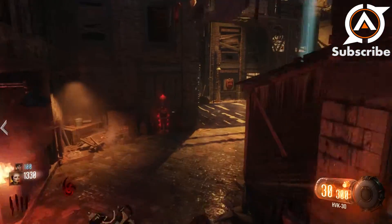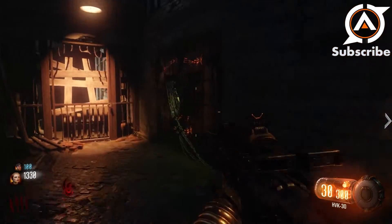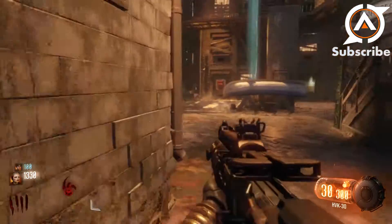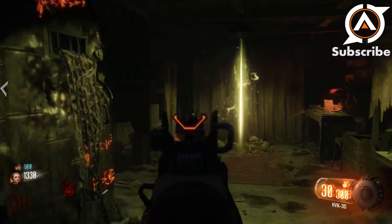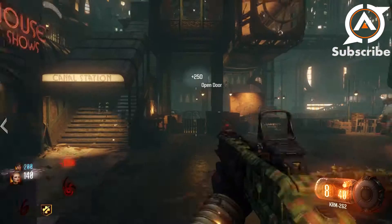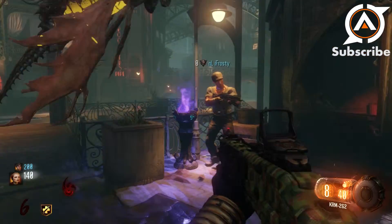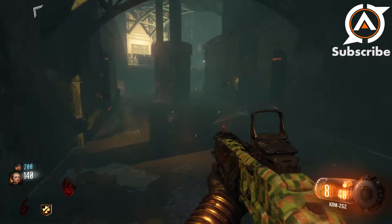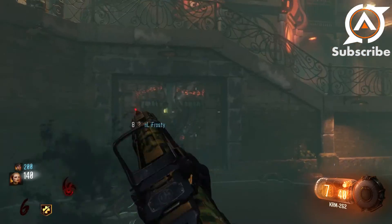There are two more perks: Mule Kick and a new perk called Widow's Wine. To access these you need to reach an area called the Rift. Around the map you'll see special doors — go Beast mode, melee them open, then hold X to open the actual entrance to the Rift. We'll show all three entrance locations across the districts. Once all three portals are open, you'll have three ways in and out of the Rift, which is very helpful when running trains or escaping the boss.